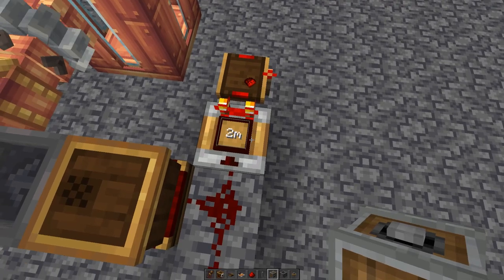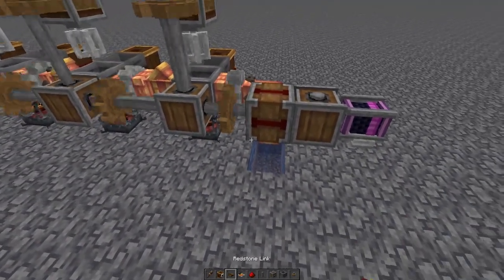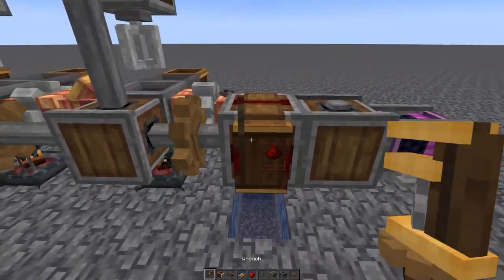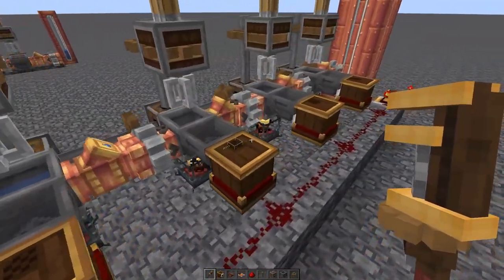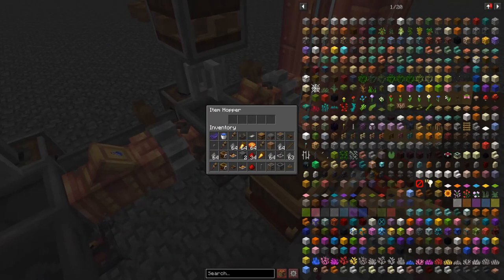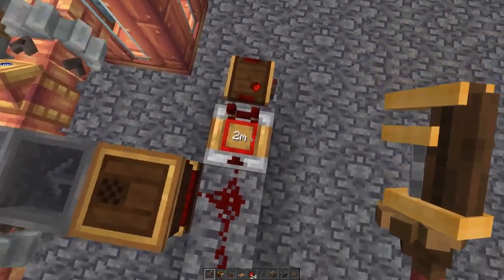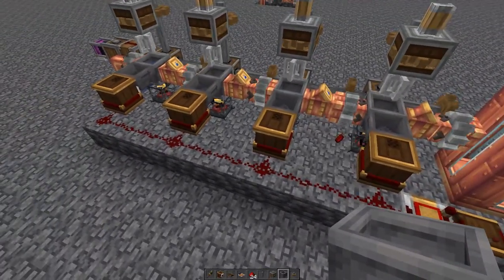Right-click the pulse extender so that it inverts the signal. Now go back to your power source - remember that clutch we placed earlier? That's to turn the system on and off. Put a redstone link there, set the same frequency, and right-click it with a wrench to make it a receiver. The system will turn off because there's nothing in the hoppers yet, but if you throw something in a hopper the system turns on and goes to work. Take it out and it stops, but the two-minute pulse extender keeps it running for two more minutes.